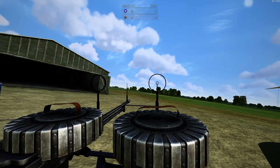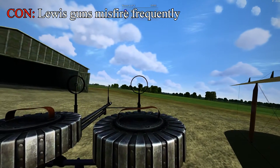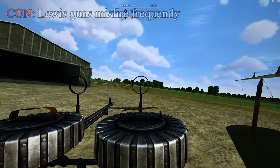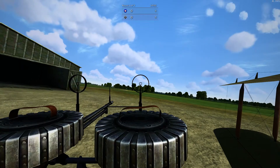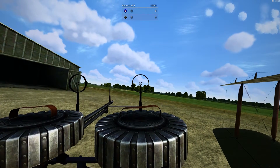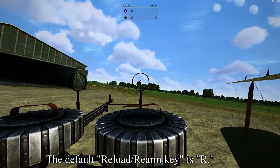Another thing is that the Lewis gun seems to jam or misfire quite frequently. I'll demonstrate it for you here — I'm going to start firing the guns, and before you know it, there you go, the right-hand gun has jammed. So you'll want to have that reload/rearm key handy if you're going to be a gunner using Lewis guns.